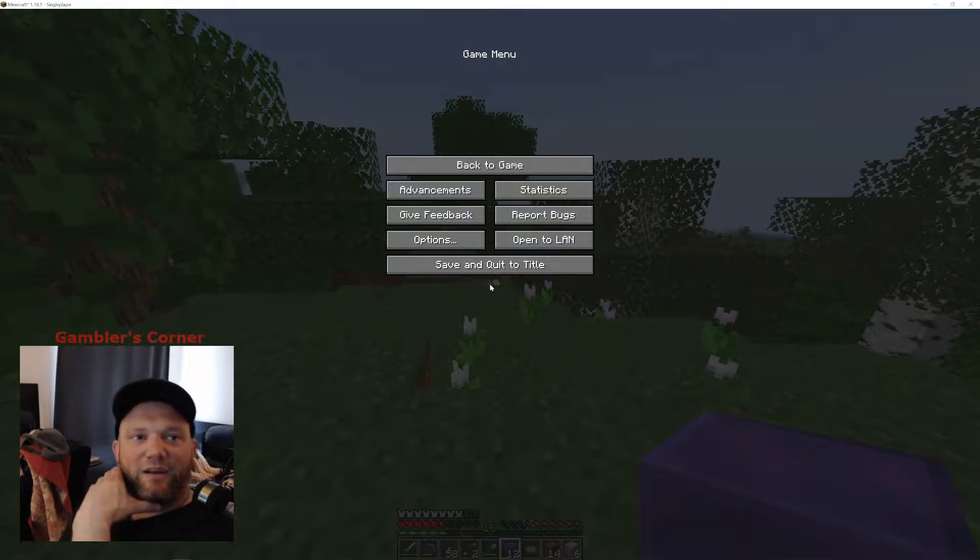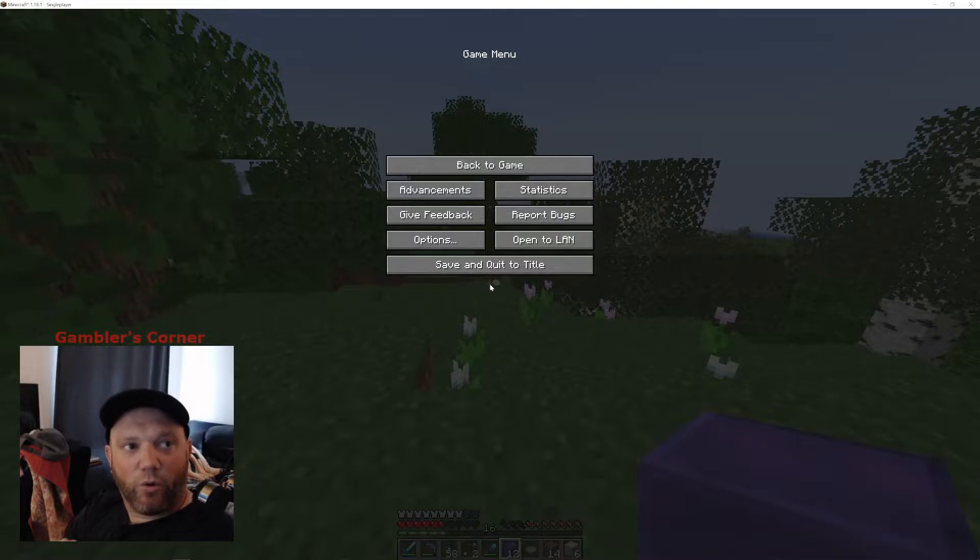Alright guys, we're going to pause it here. We will pick up on the next one — we should be back at home. I will adventure back, hopefully don't die on the way. Hope you guys have been enjoying this. We got our presses finally. We will start jumping into AE2 and X-Net and start getting our base set up. Appreciate you guys — until next time, this is Gambler, guys. Peace out.